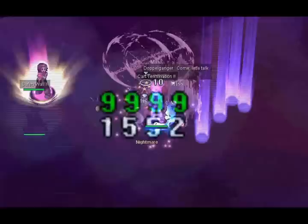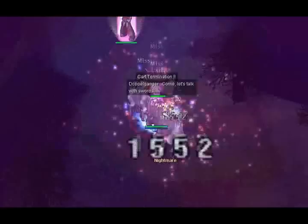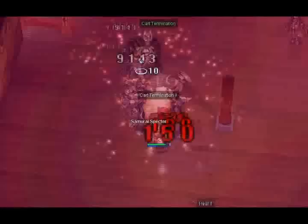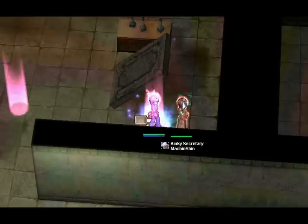MVP-ing is also a very good option with Whitesmith. With a good High Priest, there are loads of options in terms of MVPs, such as Doppelganger, General Egnigem Cenia, Turtle General, Pharaoh, Incantation Samurai, Orc Hero, or just about anything. Whitesmiths can out-damage Champions and spend less than a Creator would, which is why Whitesmith is generally acceptable for more competitive MVPs.